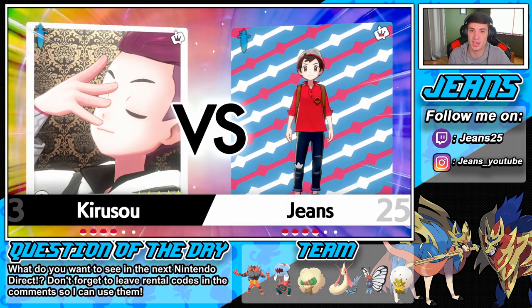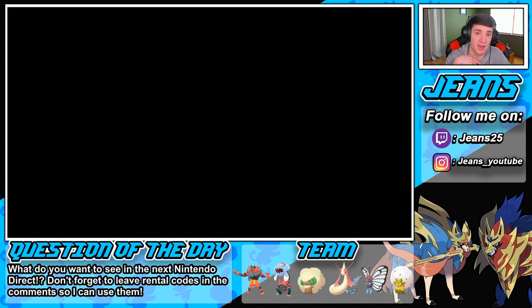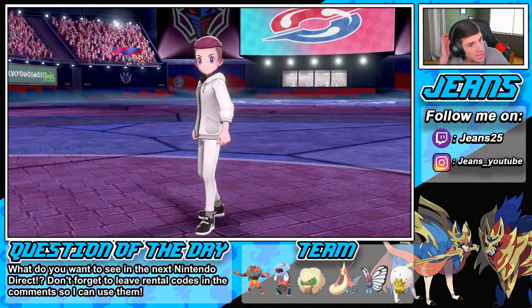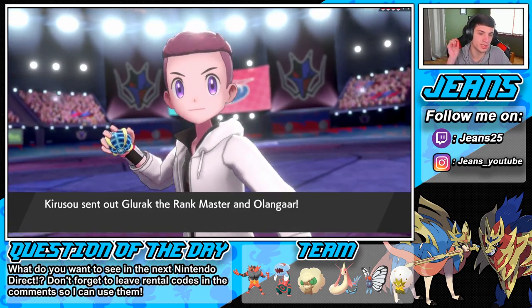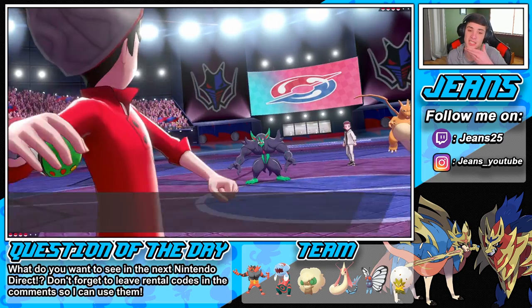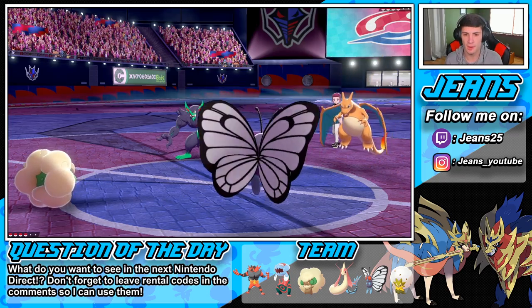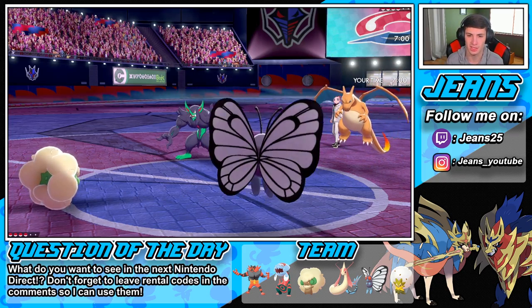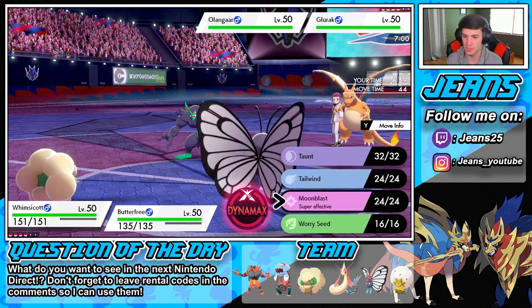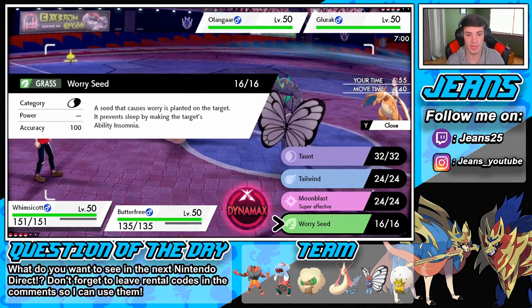We can always G-Max right off the bat if we really want to. He's going with Grimmsnarl and something else — he did not lead Charizard. He goes with Grimmsnarl to set up screens potentially. I could Taunt now, but I'm not going to. I think I'm just gonna go for Tailwind straight up to guarantee myself the Sleep Powder.